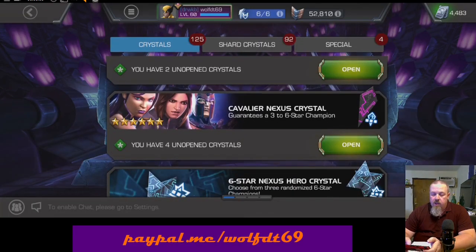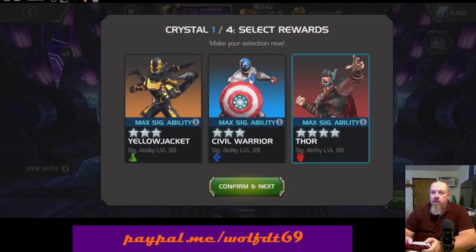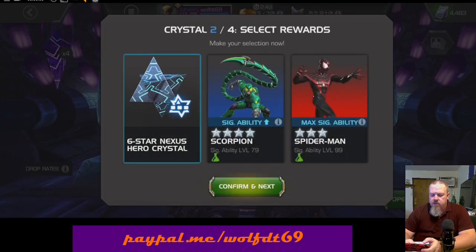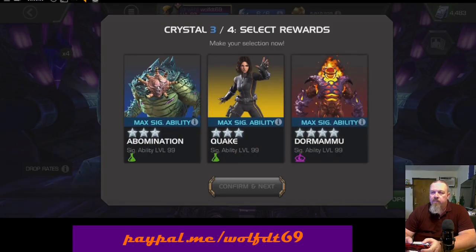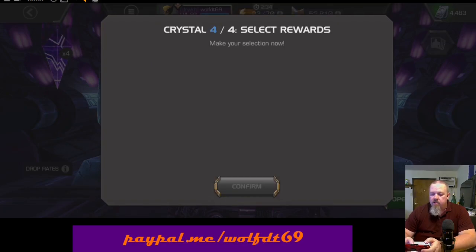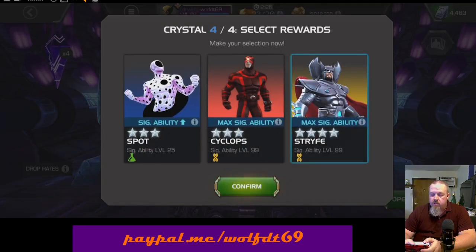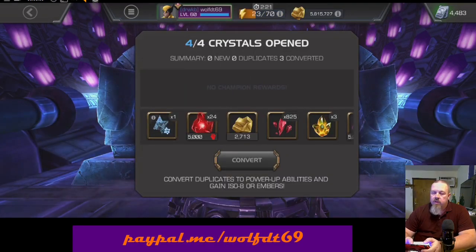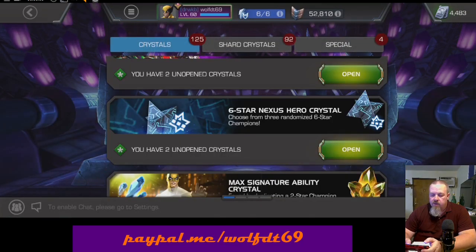Let's do the Cavalier Nexuses here. Four star Thor Ragnarok. There we go — six star Nexus Crystal, I will definitely take that. That gives us two of them for this opening. Looks like we're going four star Dormamu. And for our final one, four star Strife is the best we're going to do there. I could have put the Sig levels into Spot but I'm going to go with the better champion.